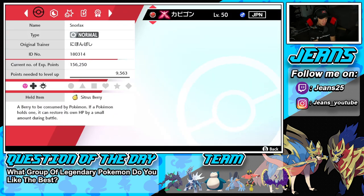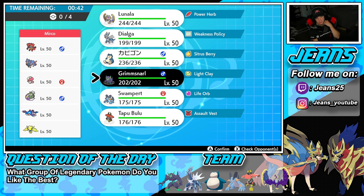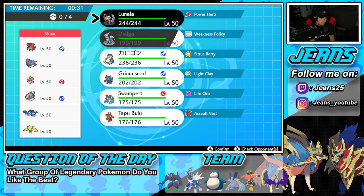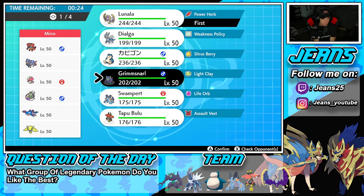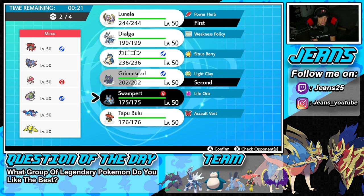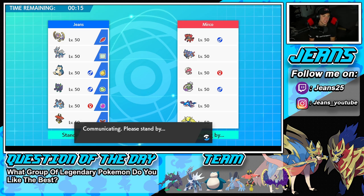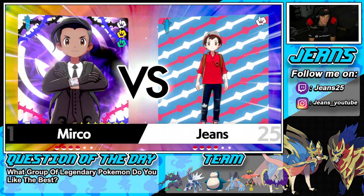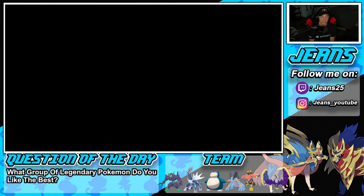I could bring in Snorlax and go for Belly Drum, but what's called is such a threat. I'm going to go in with Lunala — I like it against a few of these Pokemon — alongside Grimmsnarl to try to pop Trick Room and set up a screen. Let's go Bulu and Dialga as well. Snorlax, you're not coming in today — it's just hard to set up that Snorlax without a Follow Me Pokemon, and if it drops below half HP before Belly Drum you pretty much just lost.